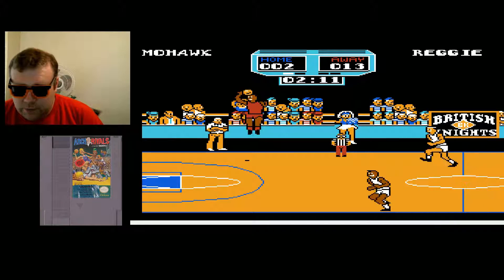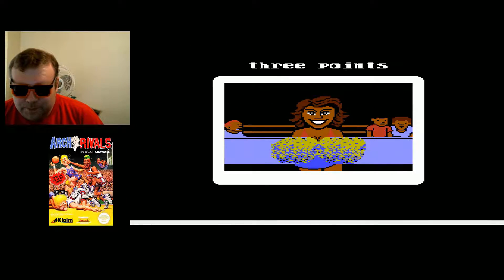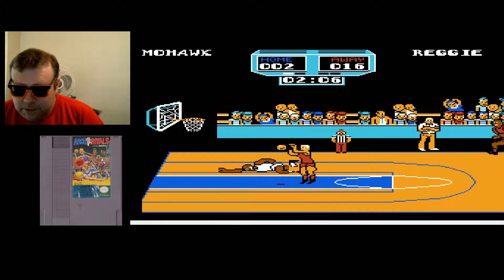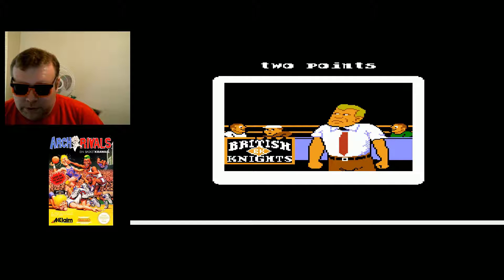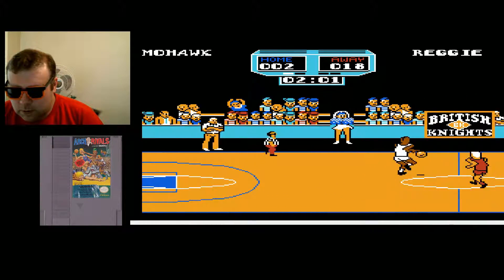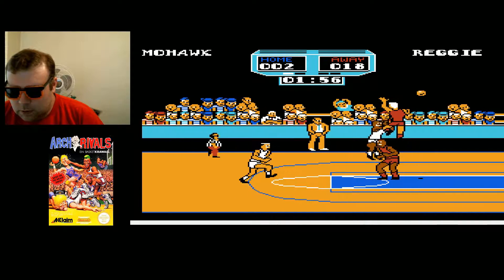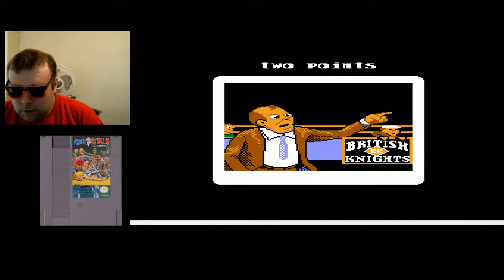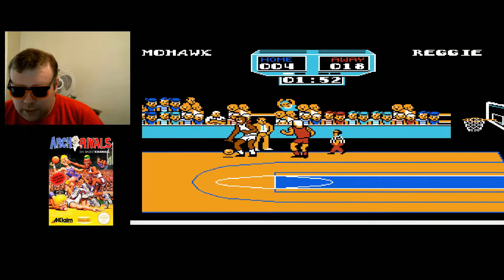The sprites are big and colorful-ish. You got white guys, you got black guys, you got two different jerseys. But they are distinctive characters. If you go through the characters, they all do have their own little bit different look. Even if everyone's noses appear to be some sort of like black square.